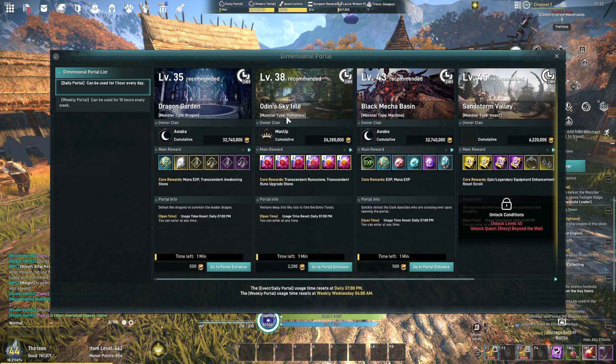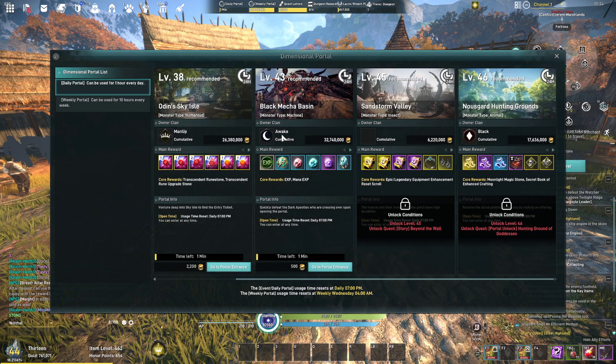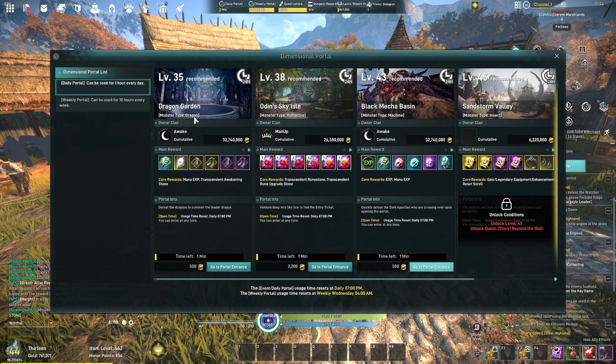Once you hit around level 38, you can switch to Odin Sky, especially with decent item level. I recommend going to the harpies — with around 400 to 410 gear score you should be able to clear them at a decent speed no matter your class. I was doing it even on a Warlord, which has the hardest start, without a problem. Your daily dimensional portal is highly important from level 35 to 40. At level 40 and above, do Exile's Aisle all the way until 43, then switch your daily to Black Mecha Basin.